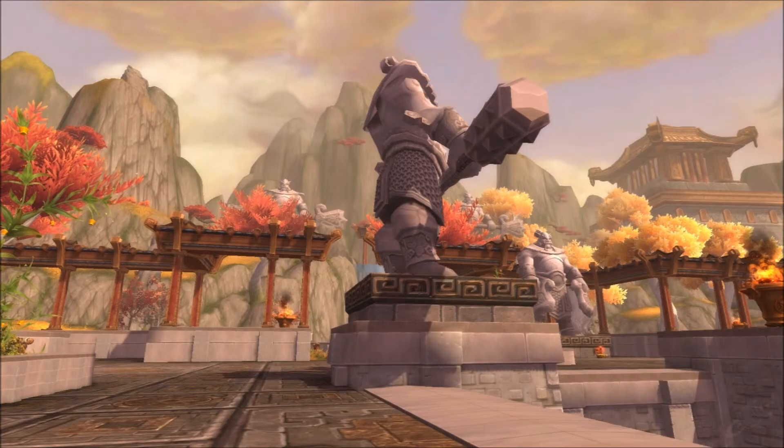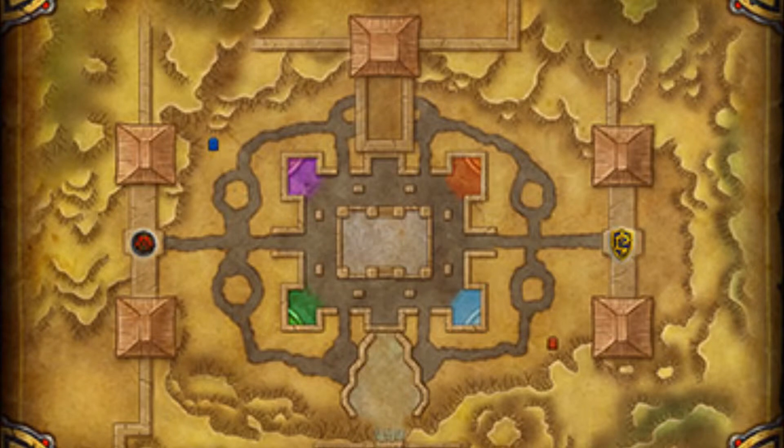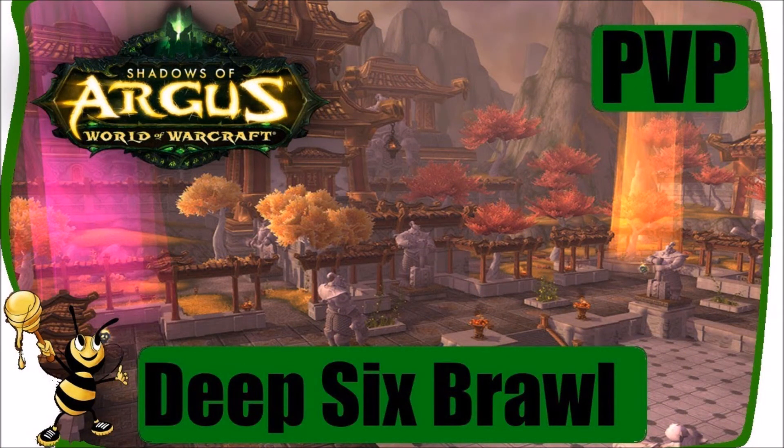For Temple of Kotmogu, again not huge changes, but to make it more competitive for six versus six players, there are now fewer orbs. Instead of four orbs to worry about, it's only going to have two, and they're located where the power buffs normally are in this battleground — where those red marks are on the map. That's where you pick up the orbs now, and you still want to take them into the center.